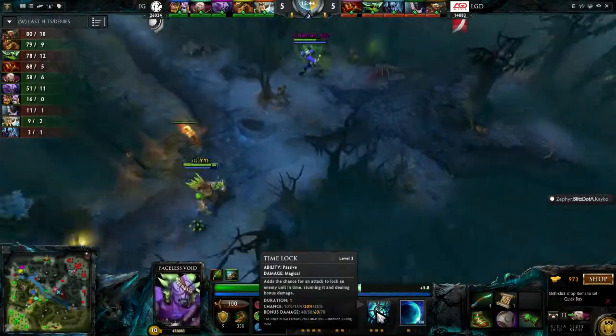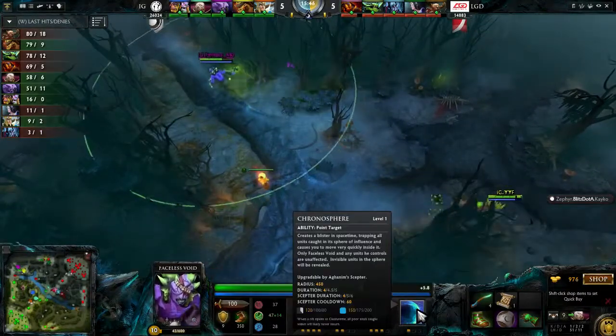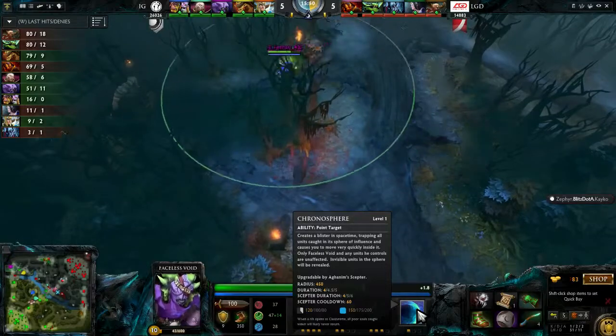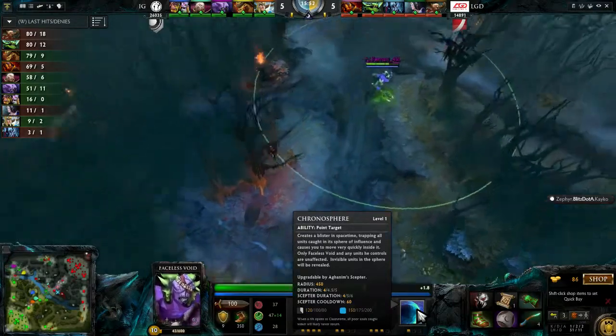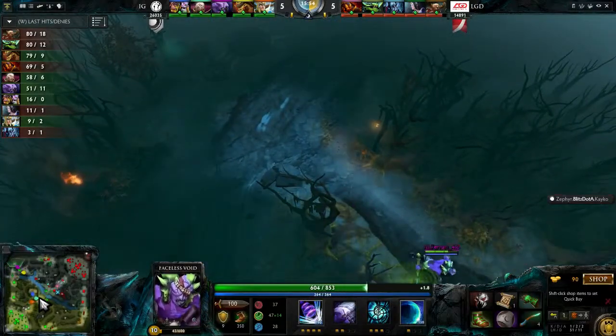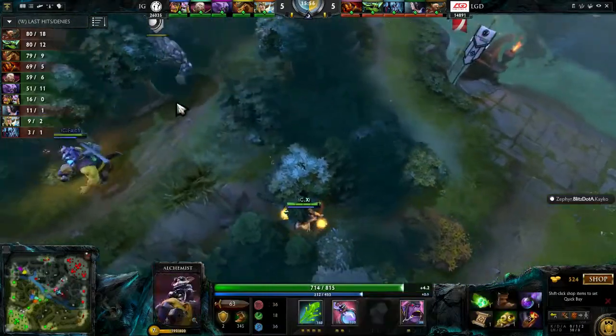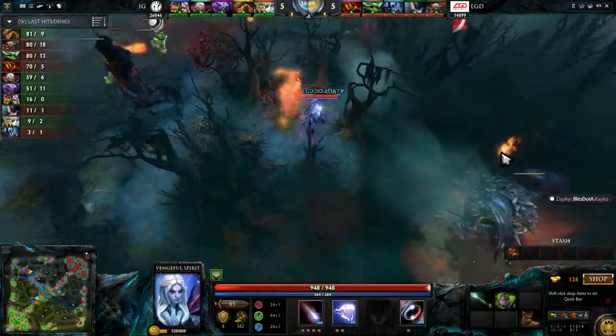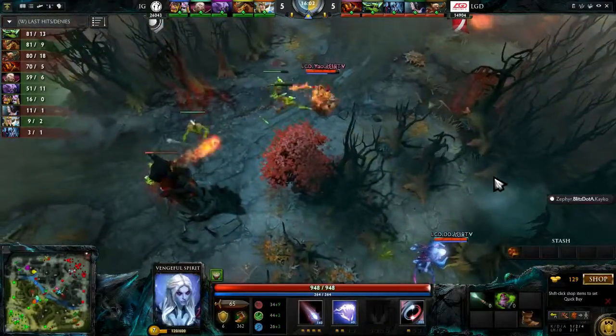Chronosphere doesn't add damage by itself — it makes the Time Walk ability do a little bit more, but doesn't really make you a huge damage dealer. That's why he needs items. It does allow a team to do more damage, exactly. If you're able to hit a big Chrono, you can still be useful. I think it's a good combo with Skywrath Mage and Invoker — it makes their stuns or their ultimates like a dot. You basically say, well, he's standing still — how can I miss?